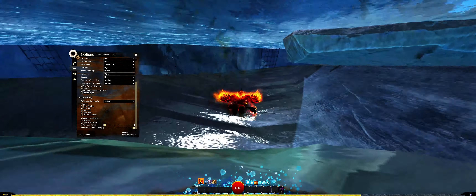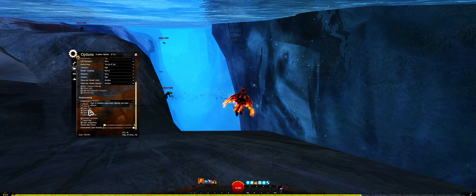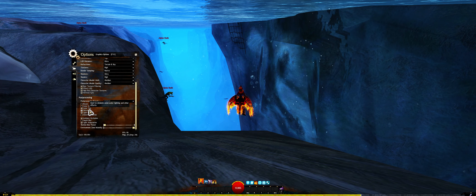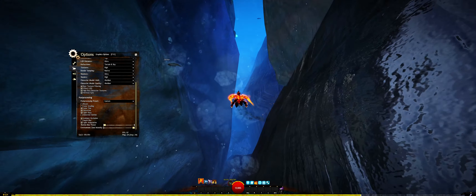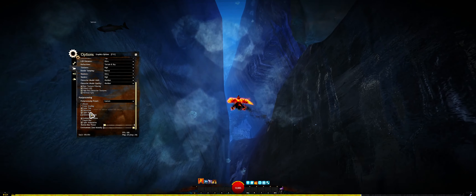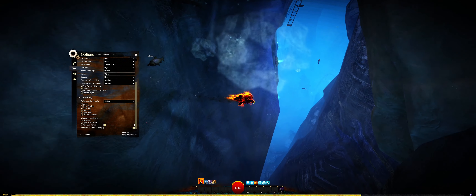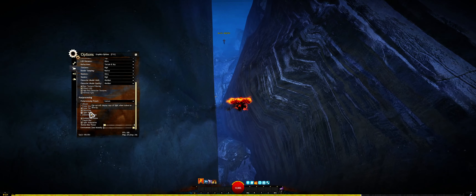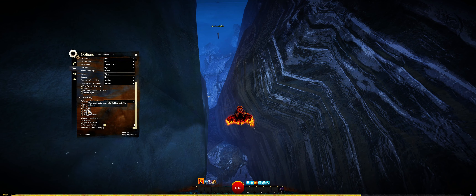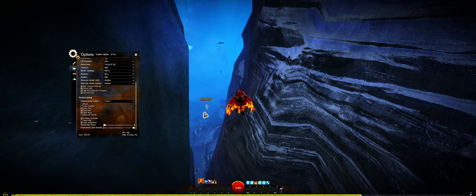I can go underwater here to test distortion. I think this is distorting when your screen becomes a little bit blurry. I haven't really tested this particular one too much yet because, honestly, you don't really play underwater content in this game. You can see like my screen does do a little bit of a shift — it's doing some low level of distortion like water effects on the screen.